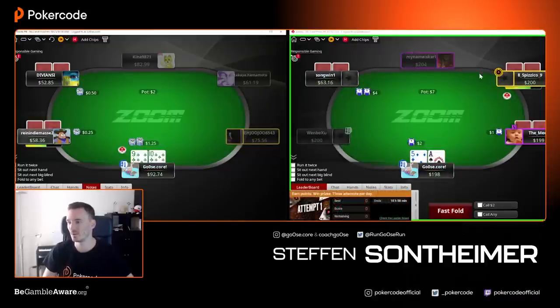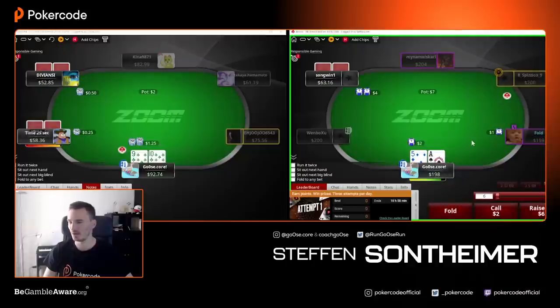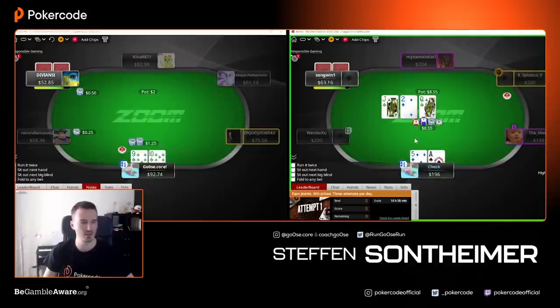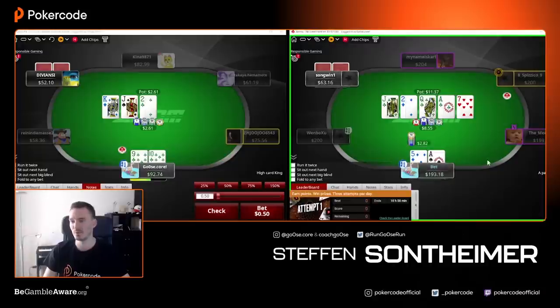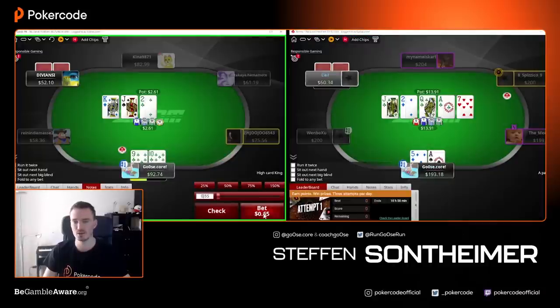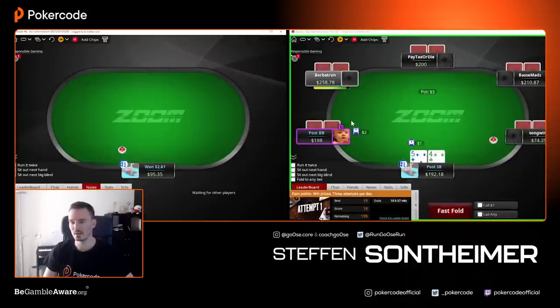Now left table is still NL50 but on the edge to NL100. On the right side we face some no-names like 'The Mayor' and 'My Name is Carl' — better competition, playing for more money, and we're on a good way with the challenge. Check-check, queen-jack-deuce is interesting. I like tens, nines, jack-x — I can value bet whatever he does. But okay, he has the one better hand, that's fine.